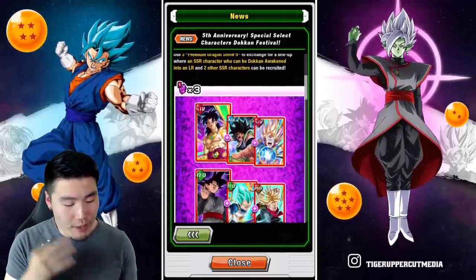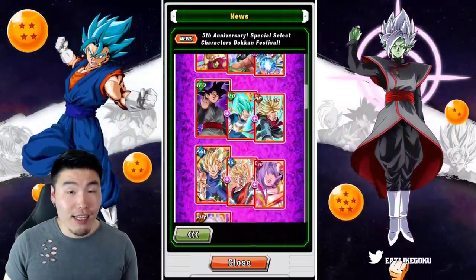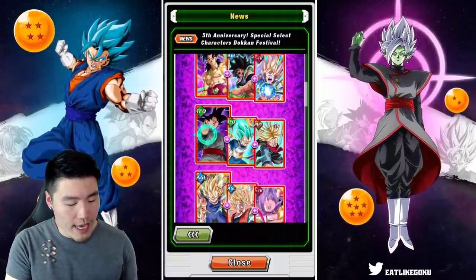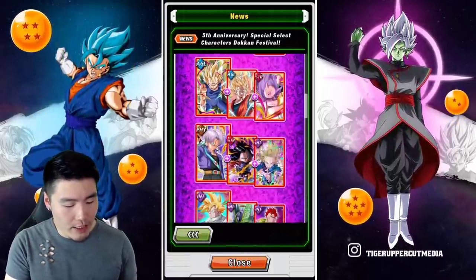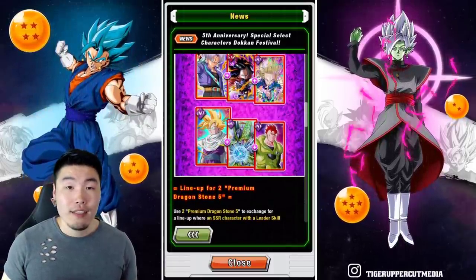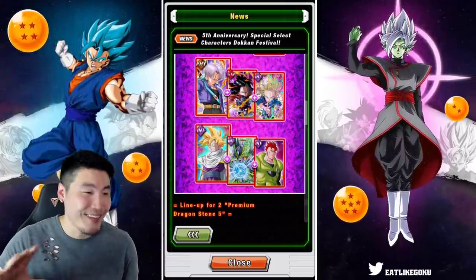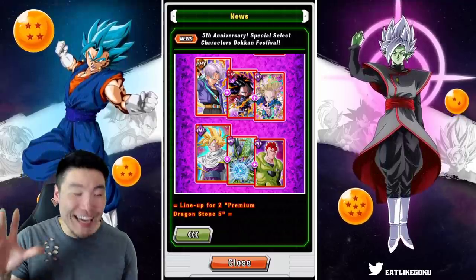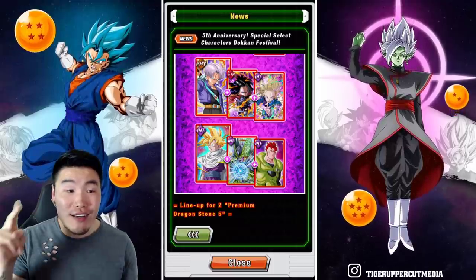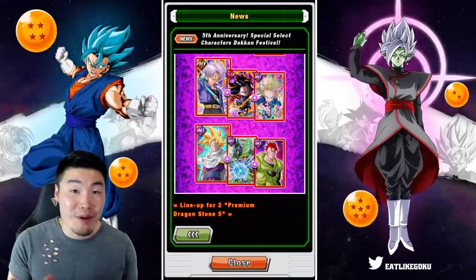So basically for 3 Purple Dragonstones you can pick up one of the OG 5 LRs — the 5 original summonable LRs in the game. We got STR Broly, TEQ Goku Black, AGL Majin Vegeta, PHY Trunks, as well as INT Gohan. I never want to see this kid's face again. If you guys want to understand why I hate this unit so much, go watch my 200 stone guaranteed LR summoning video, because I hate this unit with a burning passion.